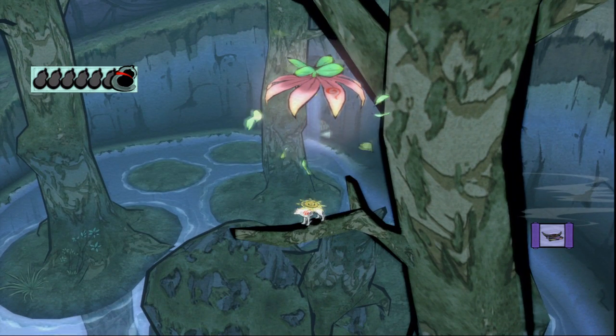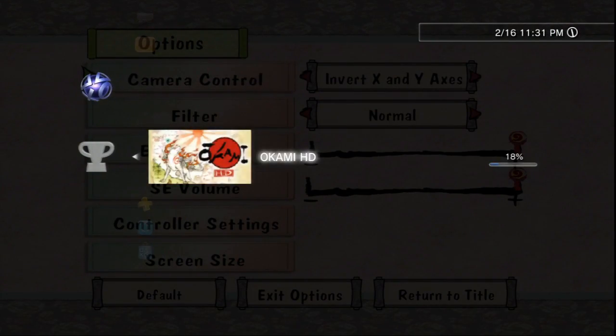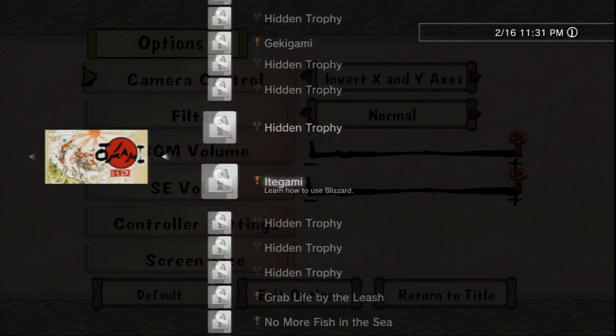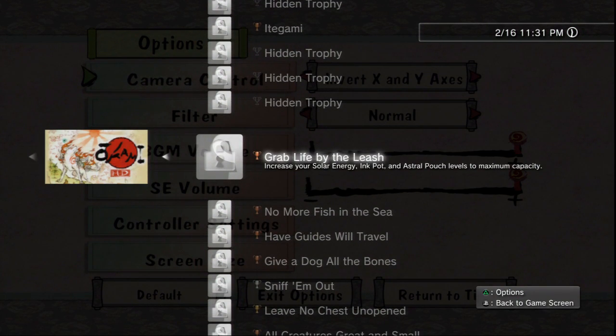A few things I wanted to mention about some trophies. 'Grab Life by the Leash' — this one says increase your solar energy, inkpot, and astral pouch levels to maximum capacity. What that means is in the status screen where you spend your praise to level up your abilities, all four of those need to be maxed out, and then you get the achievement. Sun fragments don't count towards this. And even though it doesn't say it, you actually do have to increase your purse too — not just the inkpots, the pouches, and the health.